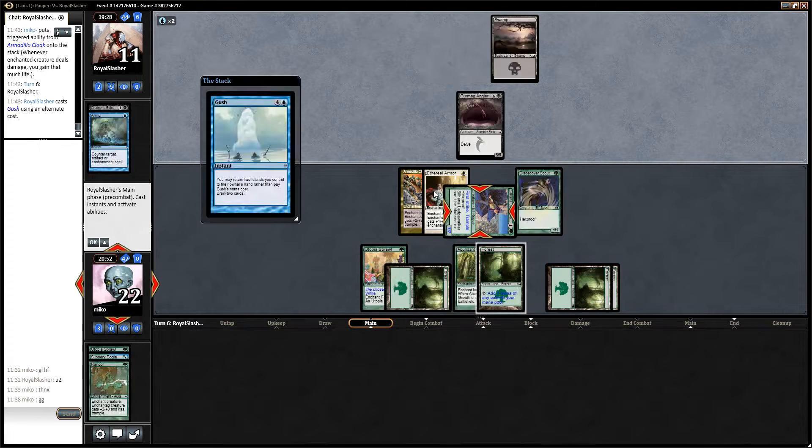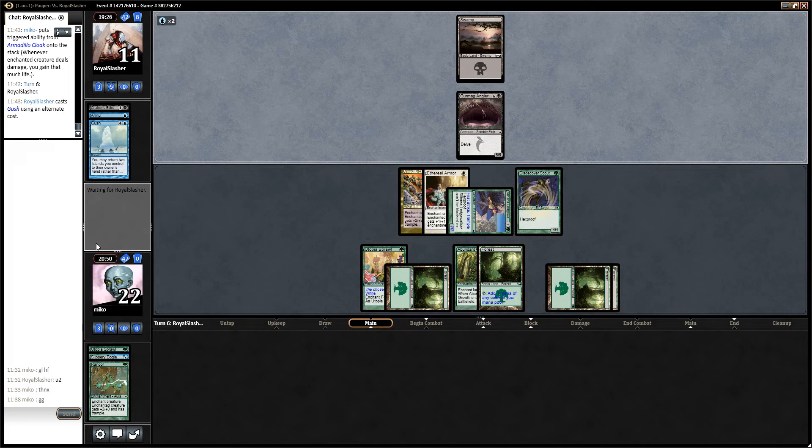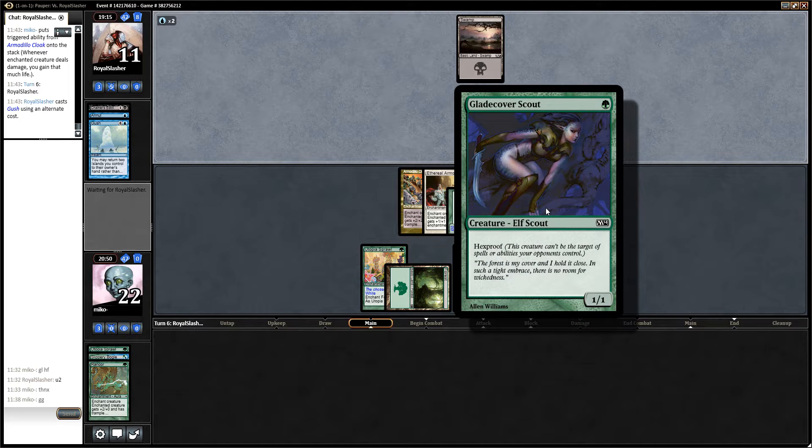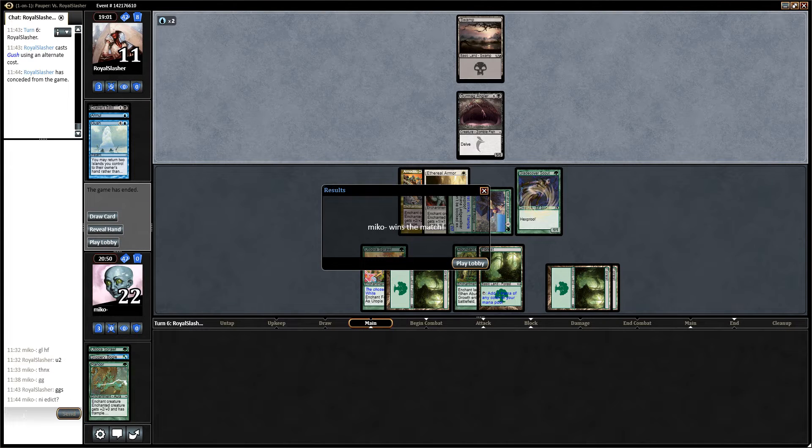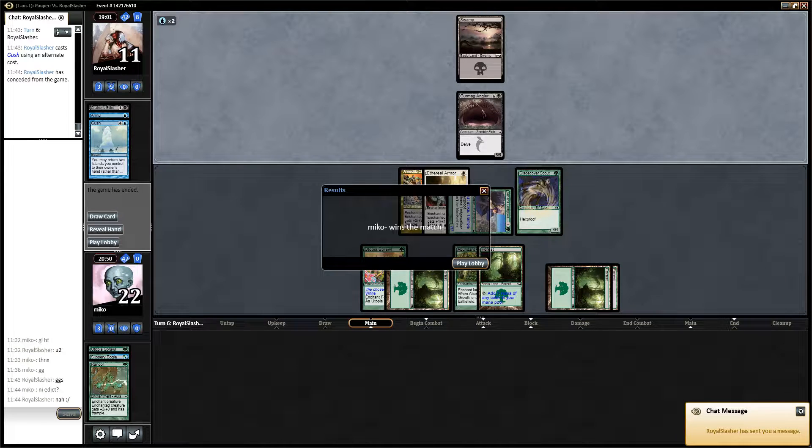He's bouncing — no, this is a Gash. Gash is not so good for him; it might draw him into an Edict. We just sacrifice our Gladecover Scout and hope to find another creature next turn. Good games — no Edict. We win again. Great game, interesting one. You can see that we have a great edge against this deck.